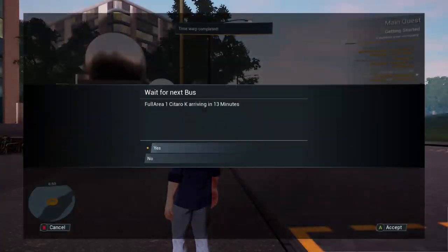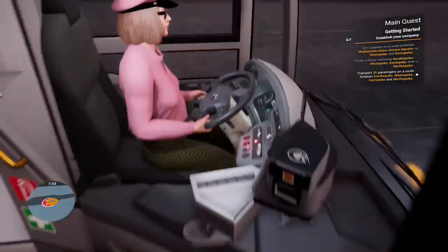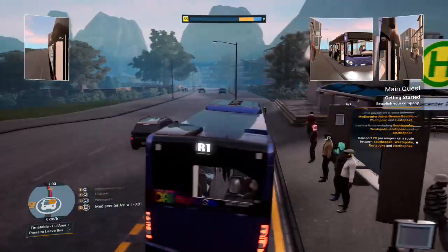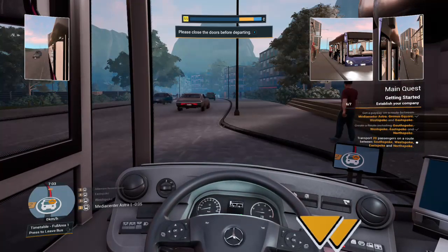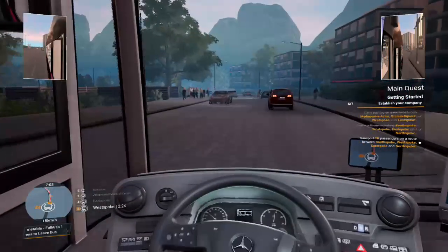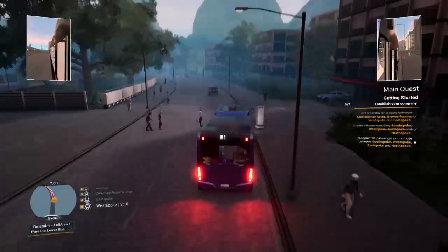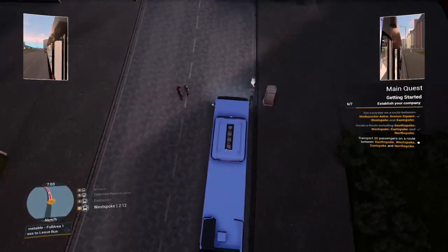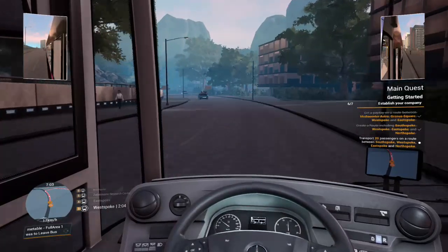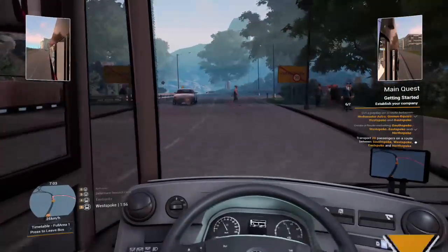Good morning — 13 minutes. Taking over from the NPC. Making our way on to this route now. Next stop: Westbrook. See, they just cross the road without even thinking, but I'd be the one that gets fined if I hit them. You'd think they'd stick to the zebra crossings. This is the dodgy section where pedestrians just walk on the road.